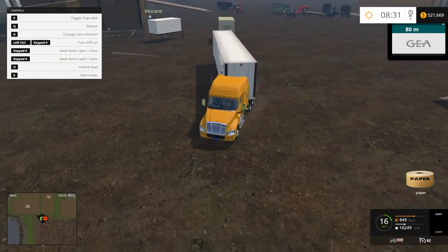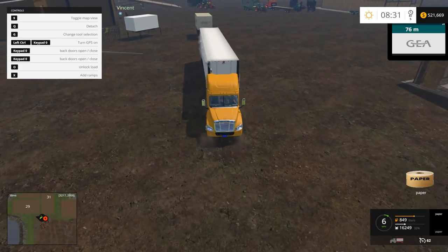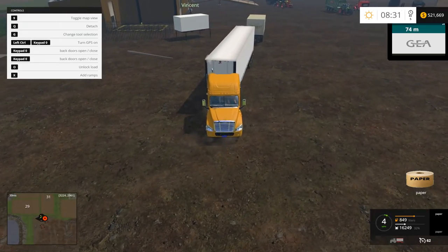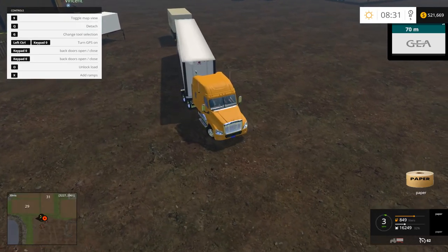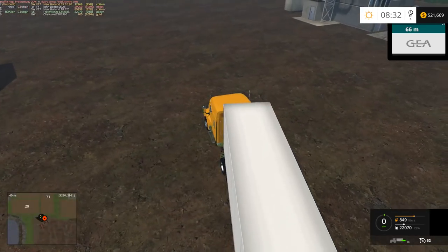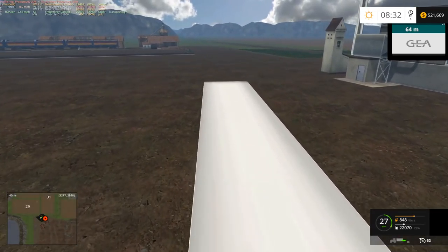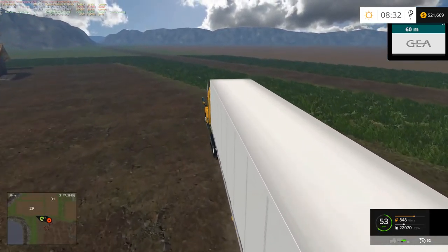We'll see if we can get this little trailer hooked back up here and get this down to National Gypsum, which is out of paper. Apparently we must use a lot of paper for making drywall. I haven't really paid attention to how much is used for each item, but we've been burning through the wood chips, folks. And I mean burning through them. It's just ridiculous.